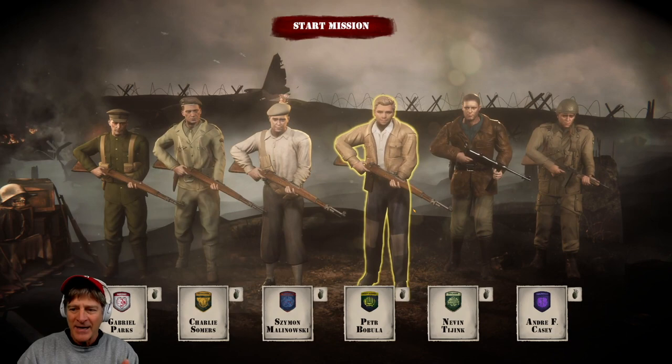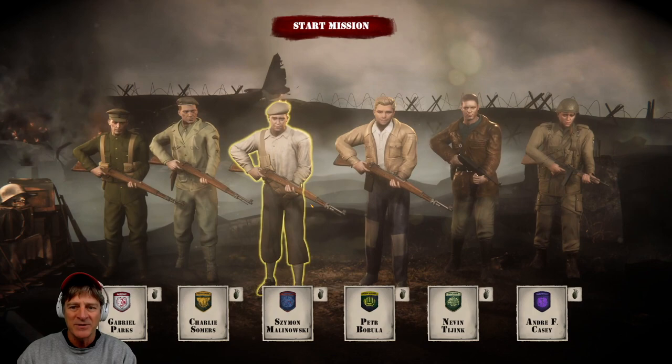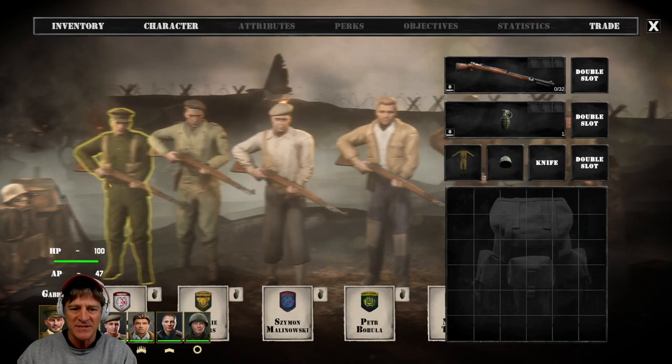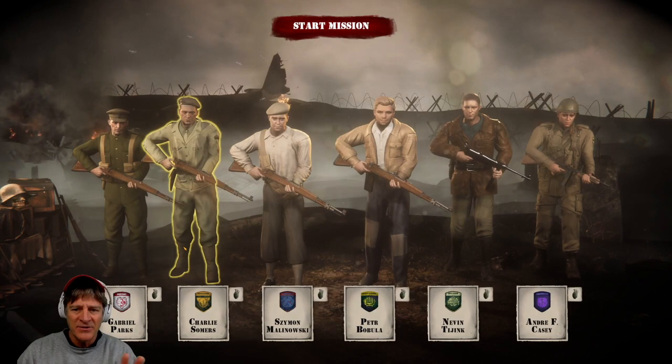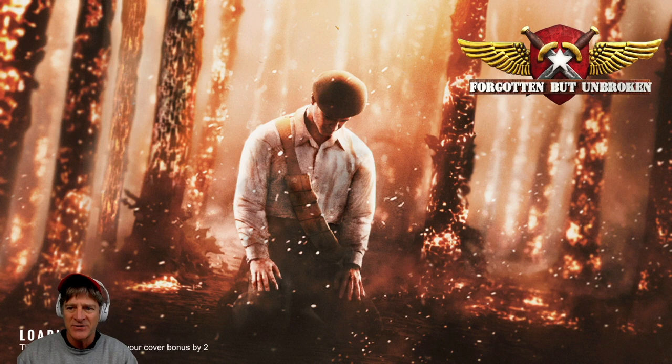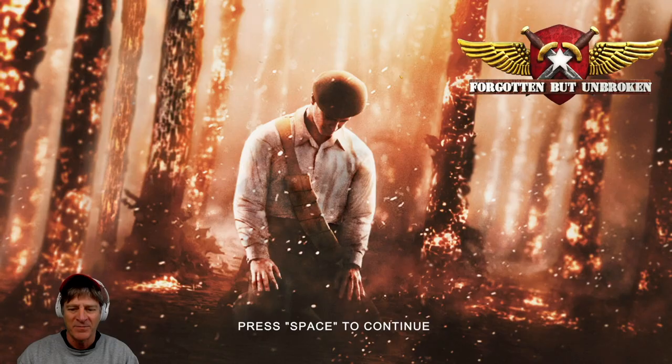We can see these are our six characters. As the game builds out, there's going to be a campaign and a story surrounding these characters, and they'll be somewhat customizable. But as of right now, statistics, objectives, perks, and attributes are not accessible. There's a medic feature where certain people can do certain things. What we're seeing here is the core basic idea — six characters defending against two German waves. It's important to note this is an alpha build of the game.